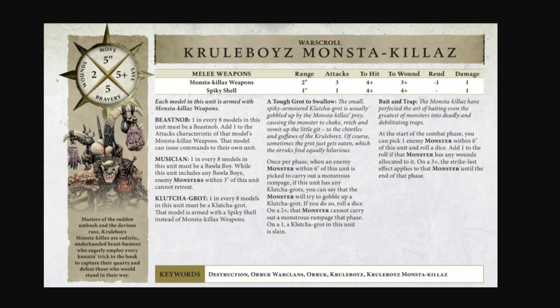Each model in this unit is armed with a Monster Killer's Weapon. The Beast Knob - one in every eight models - must be a Beast Knob. Add one to the attack characteristic of that model's Monster Killer's Weapon, and that model can issue commands to their own unit. So it's like a champion that gets plus one to its attack characteristic - pretty boilerplate.